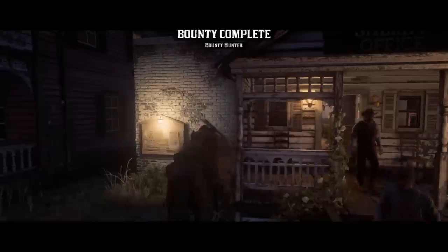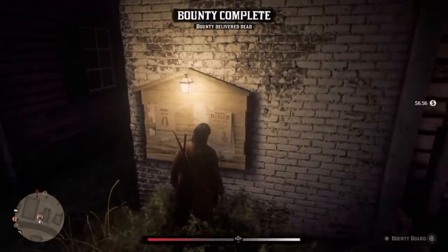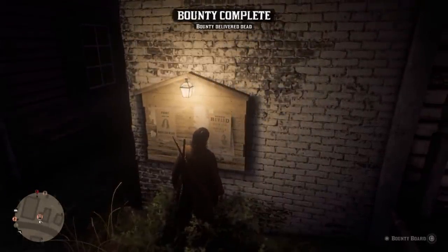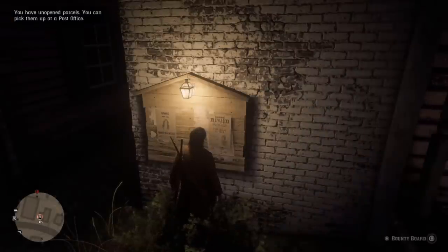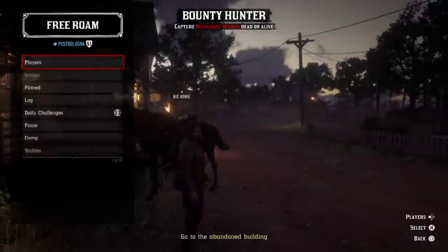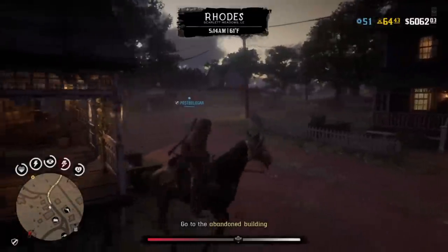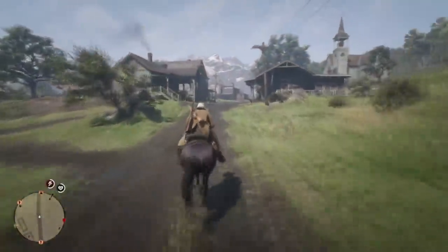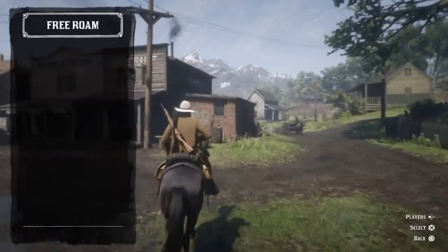It will say at the top left that you started a job too recently. Just stand there until the prompt at the bottom right appears where you can actually click Square or X, depending on your console, to start it up. Then start one up immediately. And I promise you, every single time you do that in succession, it will pay you for the mission at the end. I don't know why it works this way, but if there are people in your session, a lot of the times it'll screw it up.